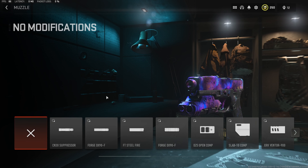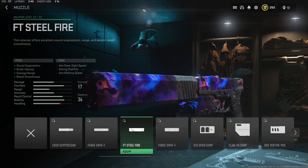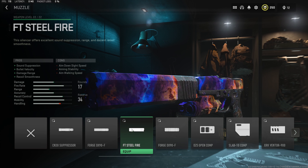For the fourth attachment, as we use on all our akimbo pistols, we want to throw in the FT Steel Fire suppressor. This is going to give us a very big boost in damage range, which is of course very nice since we can only hip fire. On top of that it's going to smooth out the recoil pattern as well as give us extra bullet velocity, further increasing the range at which we can use these.